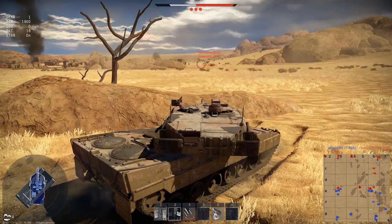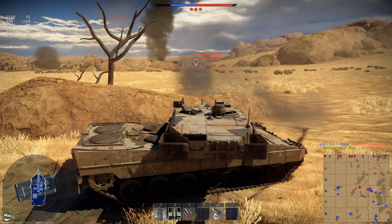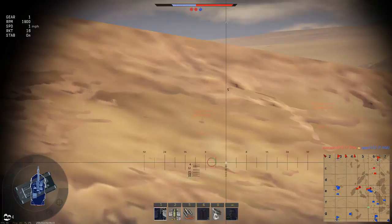Ricochet. Switch to HEAT. I'm not really that well aware of when to use the different rounds, since I'm pretty much a noob at them. I just know not to use HEAT-FS — that's pretty much all I know. Guessing not to use HEAT now would probably be the best option.